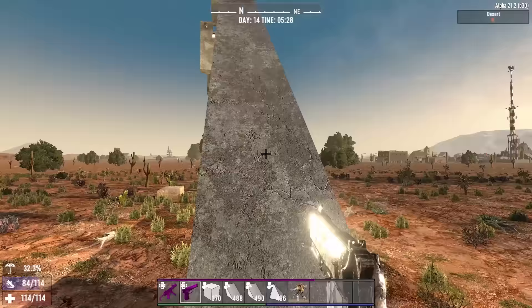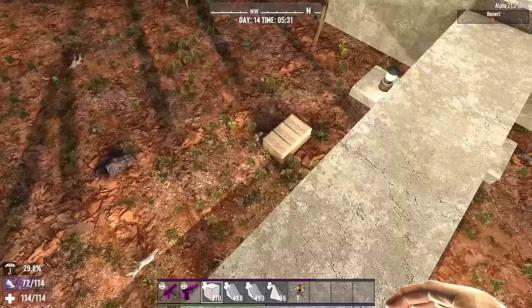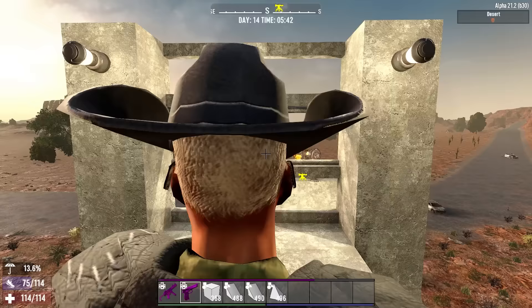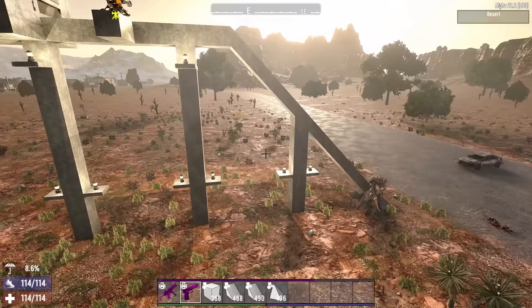The first modification we're going to make is to add in a sledge turret. This is about as simple as it can get when it comes to zombie droppers. All you need to do is add in two concrete blocks off to the side of the elevated path, then drop in your sledge turret. We'll detach the camera and summon in a few zombies.